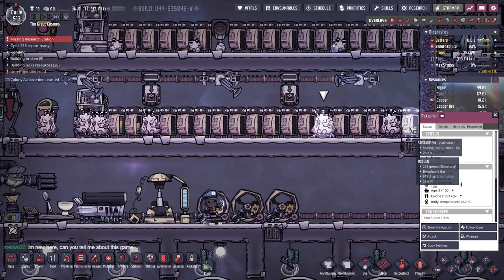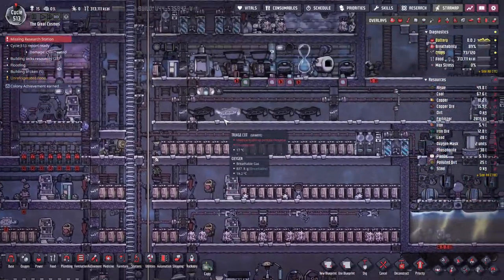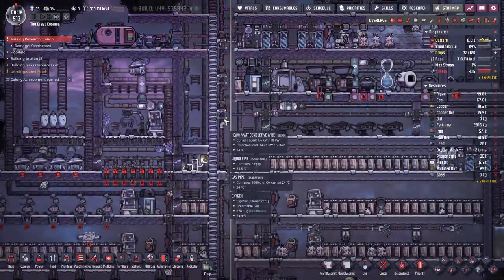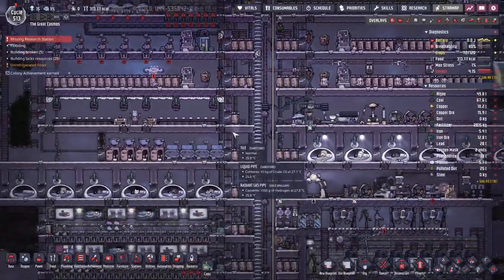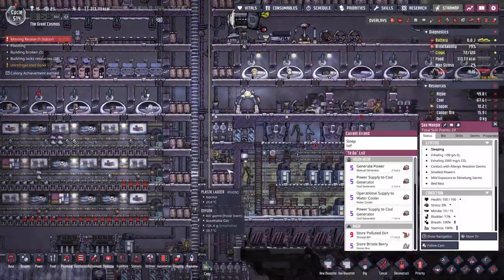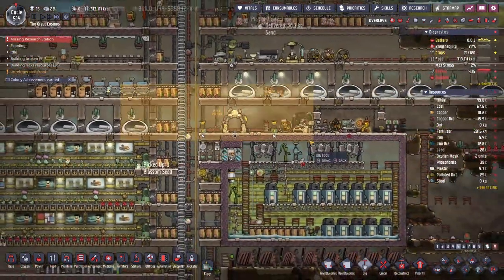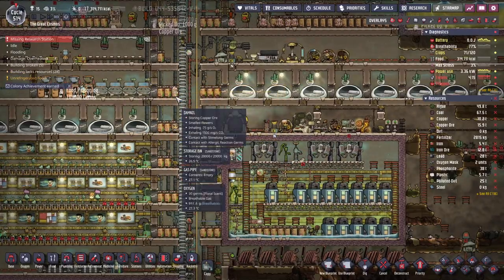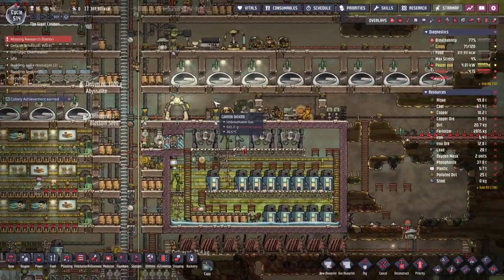I'm new here — can you tell me about this game? Sure. So Oxygen Not Included — it's a pretty unique game as far as I know, so kind of hard to summarize. To start with, it's a colony sim. You start with basically nothing — like you've got three dupes, three little workers. You start with a little cave area maybe this big. You've got some food, you've got workers, you've got a limited supply of oxygen.